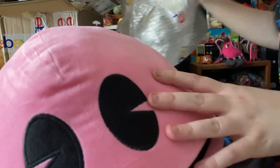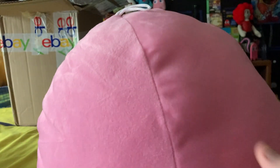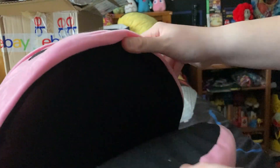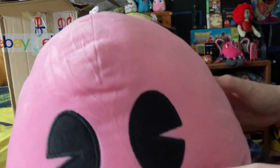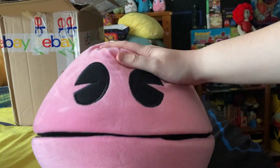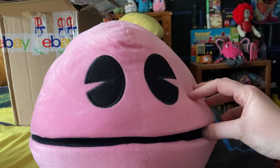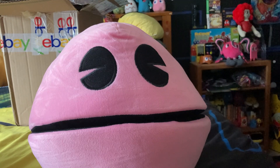I got a pink Pac-Man Battle Royale plush. This is kind of heavy — it doesn't have the beanbag material I thought it was going to have like the first one. It still has its mouth and eyes, and the tag is still there. It feels a lot heavier than the blue one I got, and the material is a little different. I'll try to find the yellow and red ones to complete the set.